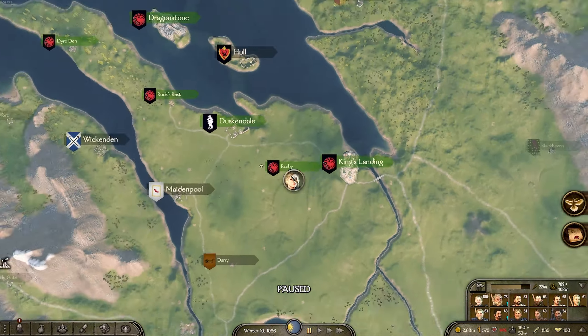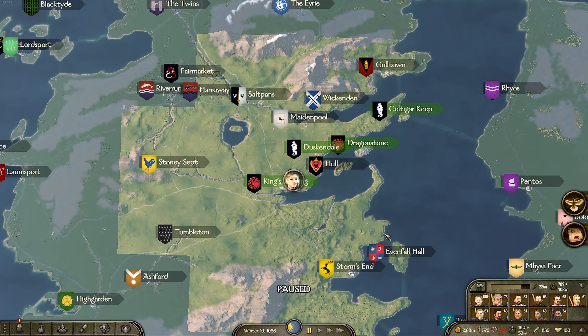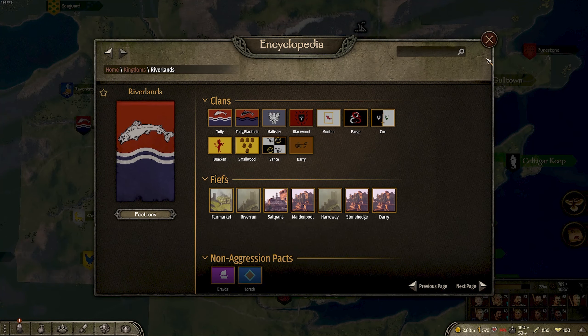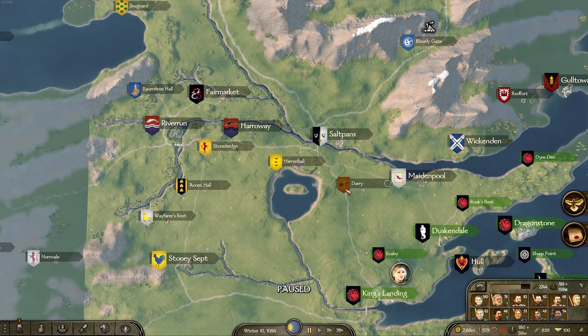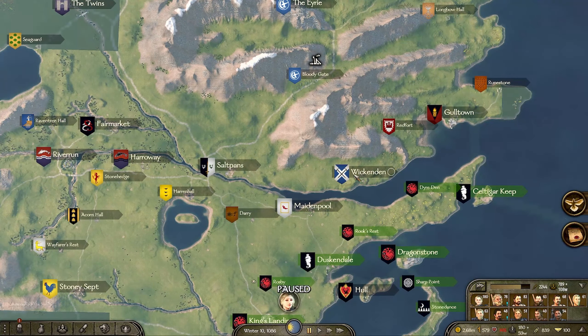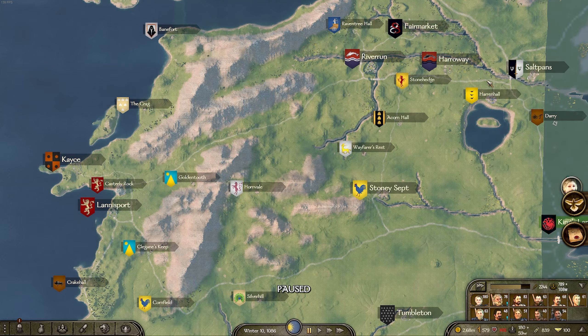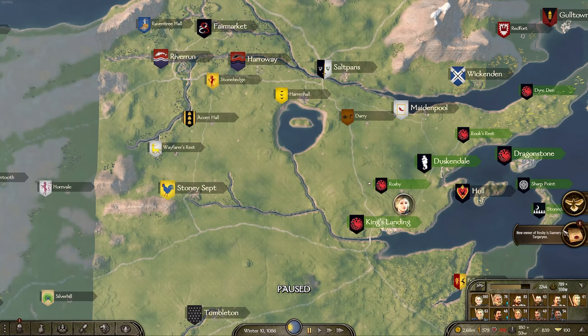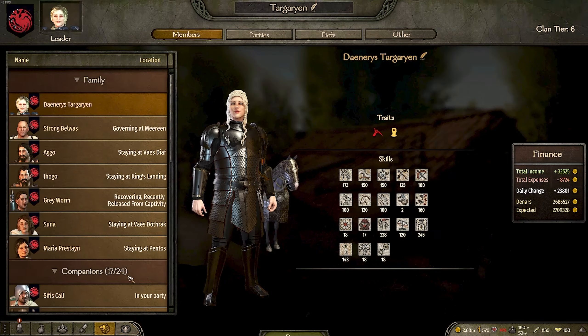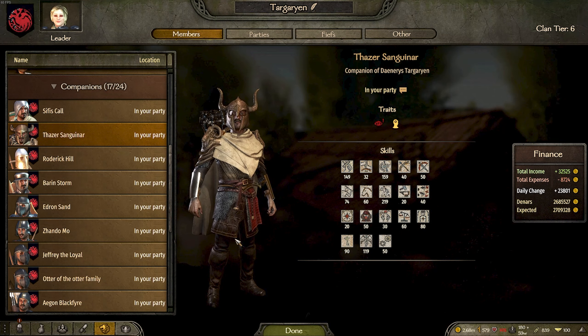We've been forced to make peace - we don't have enough influence. But that's fine; we've taken Rosby and own the Crown Lands. I can just declare war on them again quite quickly. We've taken a lot of territories - Maidenpool owned by the Riverlands could be ideal for a quick war to take Maidenpool, Darry, and Saltpans. Maybe that'll be our goal - a quick war against the Riverlands taking those four settlements, then securing this area and getting ready to push into Lannisport in our next war.